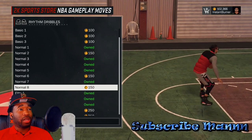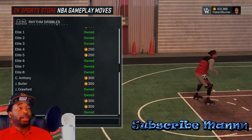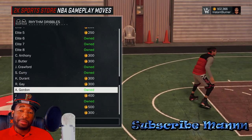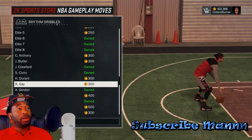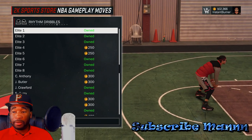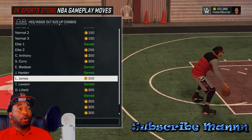Next is the rhythm dribbles. I'm using Eric Gordon right now because it looks almost the same as my Normal 2 basic size-up, so it keeps everything consistent. When I don't use Eric Gordon, I usually use Elite 1 on this player. Next is the inside and out size-up combo.